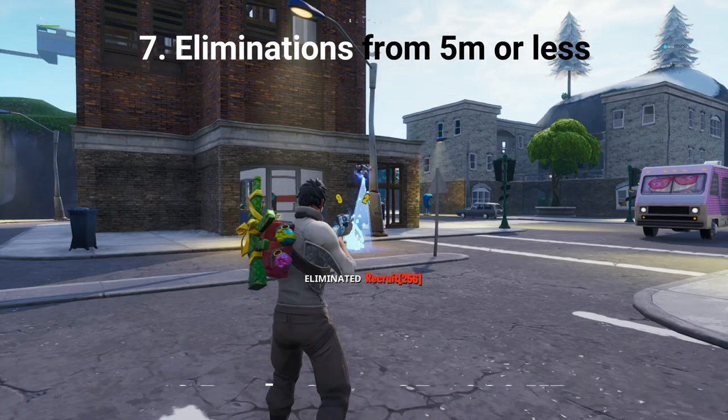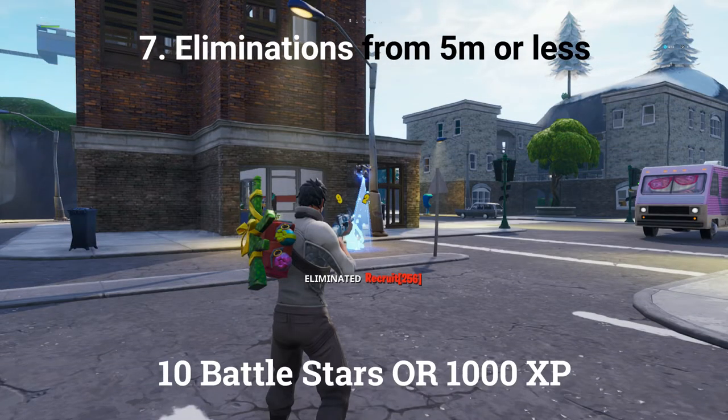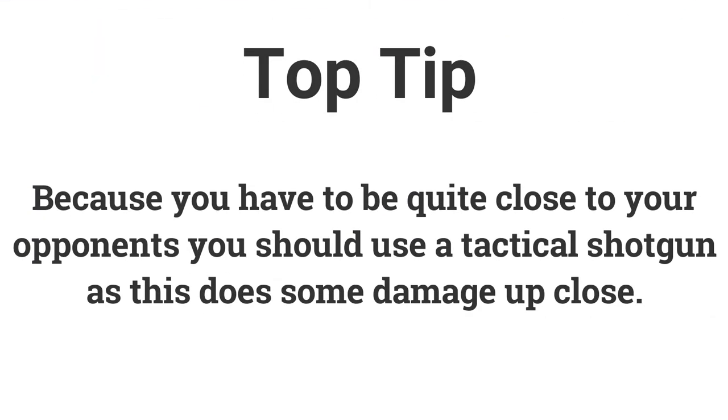The final challenge for week 7 is eliminations from 5 meters or less — get 3 eliminations to earn 10 battle stars or 1000 XP. Use a shotgun for this one as it's quite easy. You'll need to be quite close to players, so a tactical shotgun would be good.